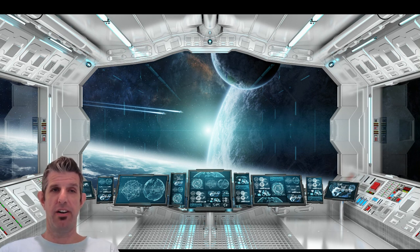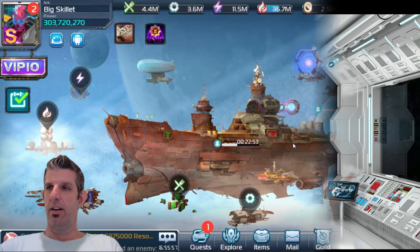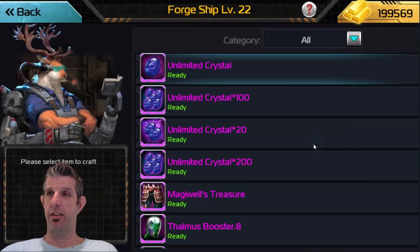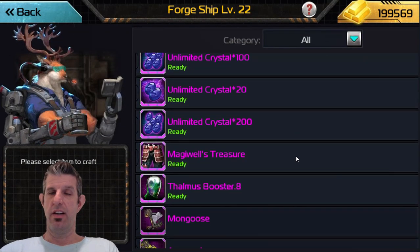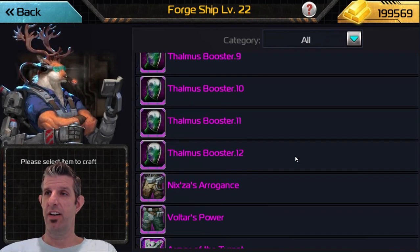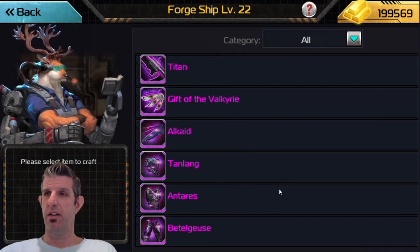We're here to talk about the new gear — the gear that you can craft in the Ford ship, which is pretty cool. We haven't had new gear to craft in forever it seems, so this is exciting. Let's dive right in. Get to the Ford ship, click on Advanced, and if you scroll all the way to the bottom — of course, all the good stuff is always at the bottom — you'll see four new pieces of gear.